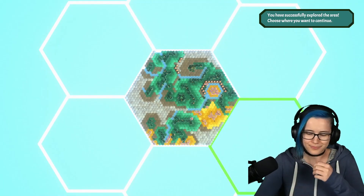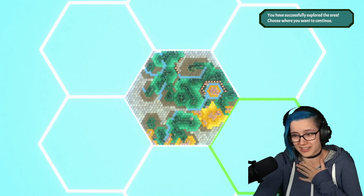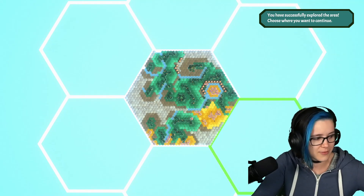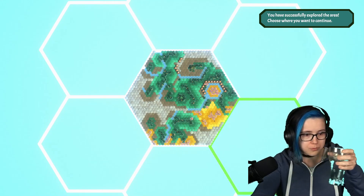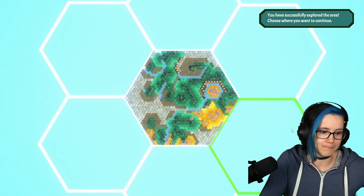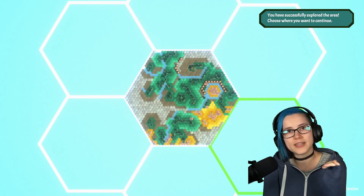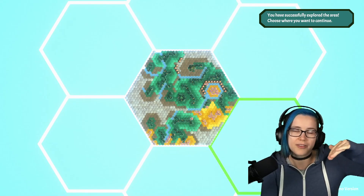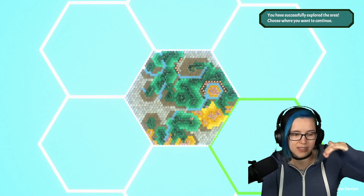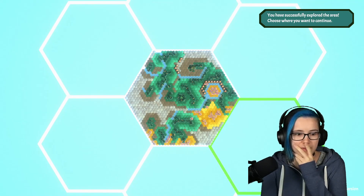You have successfully explored the area. Choose where you want to continue. Hydrate, everybody. I know how to fix it — show the percentage of the map, and then there's that ring. At 80%, have like a color change or a bar there indicating that this is the threshold. And once you reach the 80%, you're done. I think that would be nice. I did it!